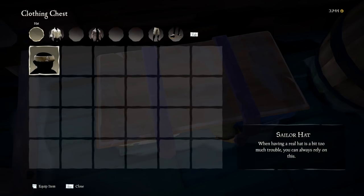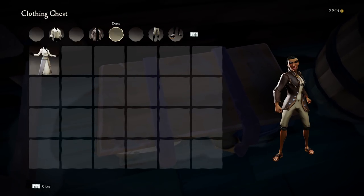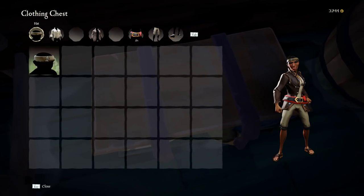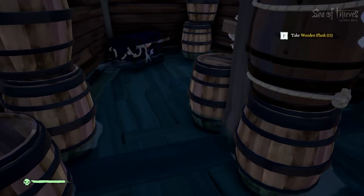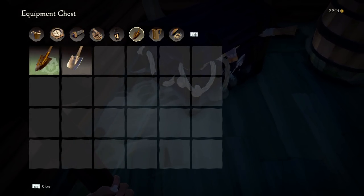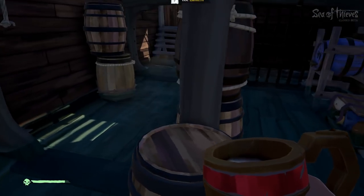You can either go to the shops on the outposts, or right here on your ship there's a clothing chest. You can go through all the different items, and toward the front of the boat there's one for equipment as well. I like the fact you can just do this on the boat — you don't have to be at an outpost to change these things. We had a problem where items didn't spawn equipped when we were on the boat, so it's nice we could actually enable them on the fly.